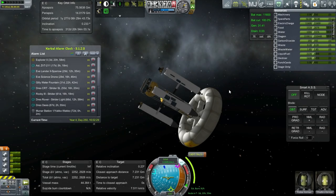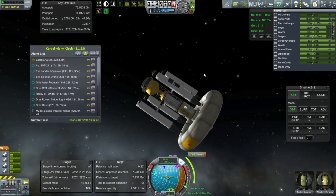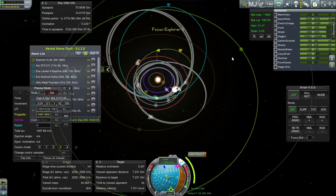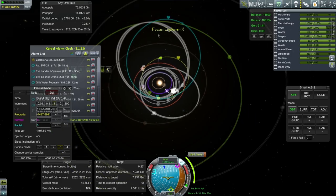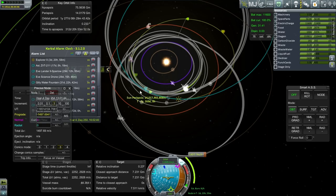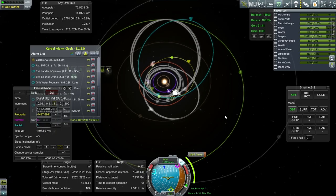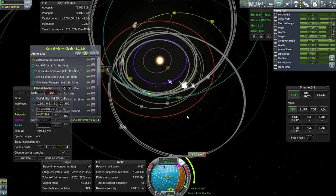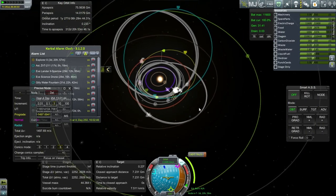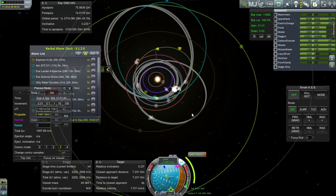Hello everyone, and welcome back to my colonization series in Kerbal Space Program 0.90 Beta. In this episode, I'm going to start off with trying to get the Explorer X back on the right trajectory after finding it weirdly on a trajectory seemingly to Jewel, but not quite. I checked the video from when I did the maneuvers with the Explorer X, and nothing seemed weird, and the alarm that I set was correct, so I have no idea how the Explorer X got on this trajectory. I didn't see any explanation from the comments either.